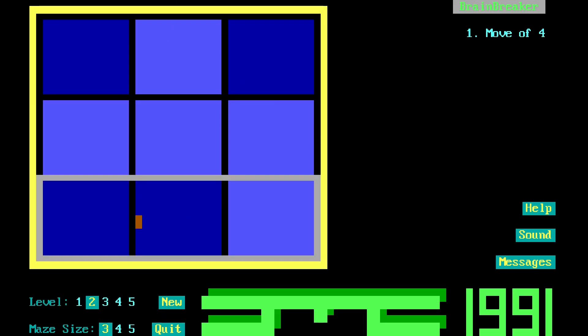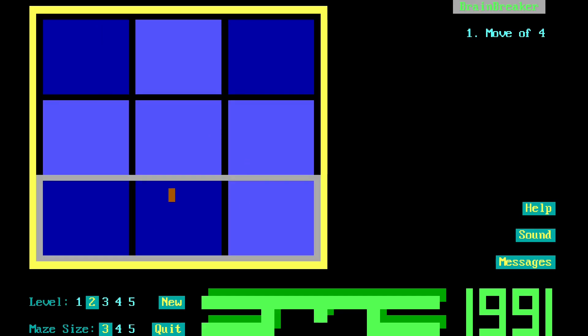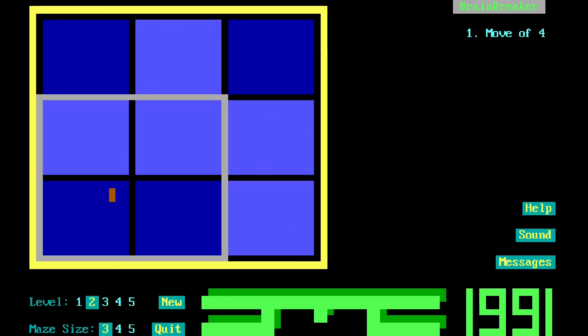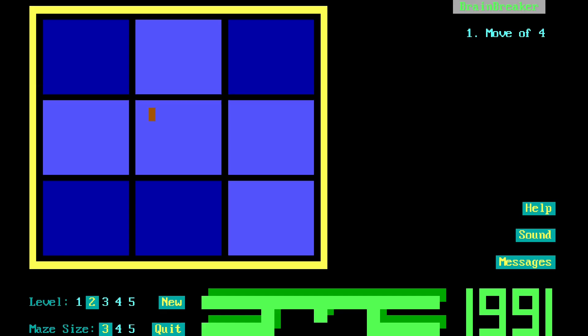So let's just play level 2, maze size 3, and see what happens. It's mouse controlled. Looks a bit ASCII — but isn't quite, I don't think. Maybe it's coloured ASCII. Somebody can tell me in the comments. That's the great thing about my comments section: there are people just lurking there that know more about DOS games than I do.